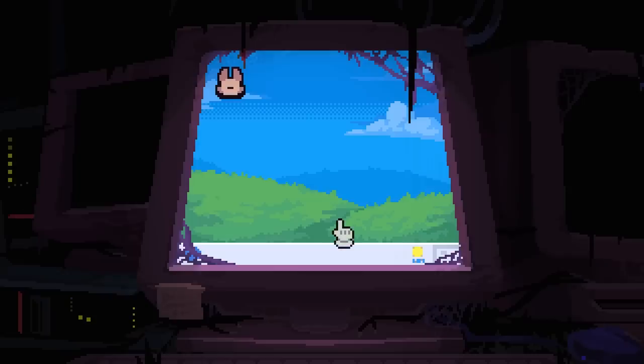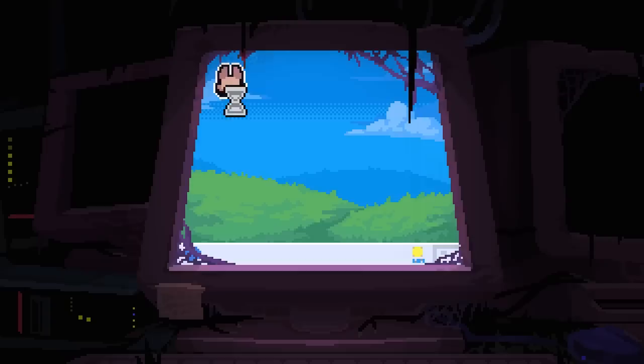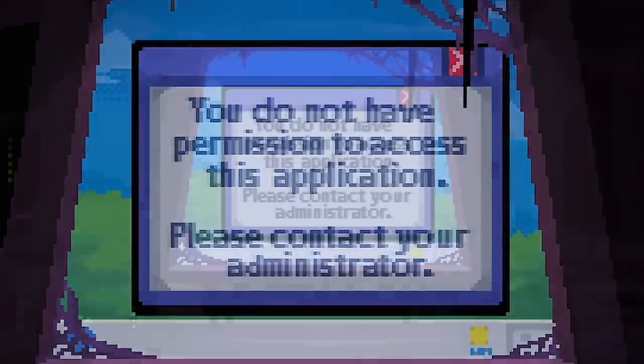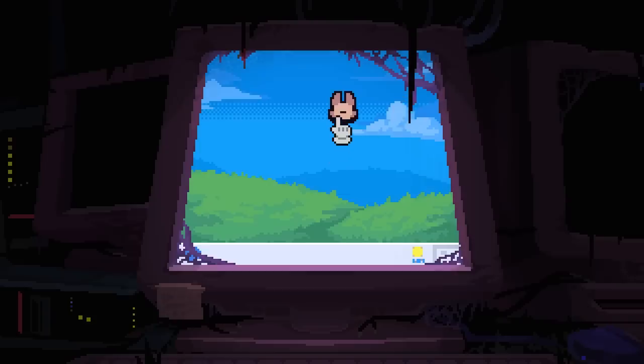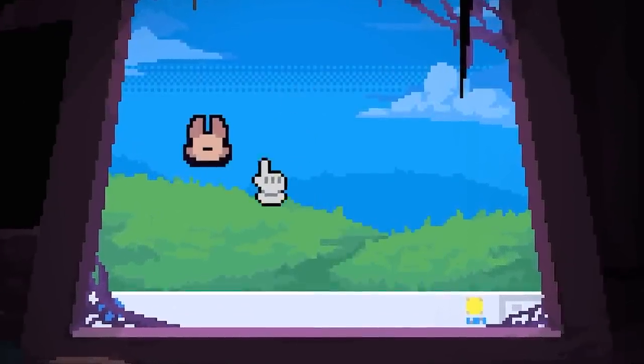So we're on a desktop screen, and look, we've got a little icon here — let's click on this. There we go, this must be the game, right? We must be opening up the game right now. 'You do not have permission to access this application, please contact your administrator.' Okay, let's close that, so we don't have access to that right now. It's moving around though, and every time we click on it, it moves around. Let's just keep clicking it — it's glitching now — until we can get in. We're going to defy it.